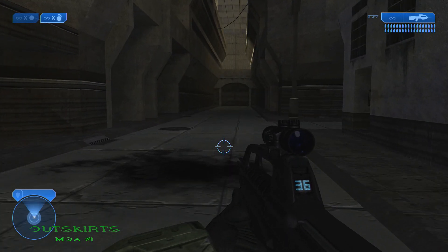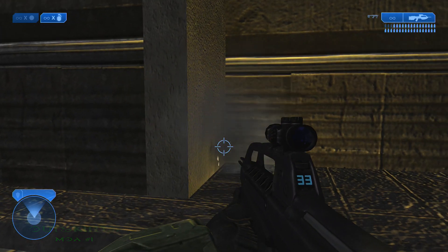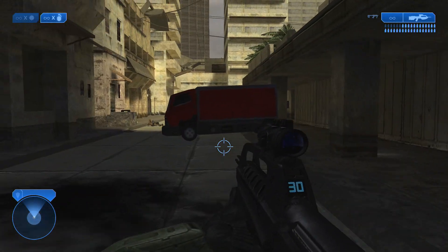The first mulligan on the Outskirts is located right at the beginning. Once you head up the ramp and head outside into the courtyard, head to the right of that structure and you'll see it right there to your left in the corner.